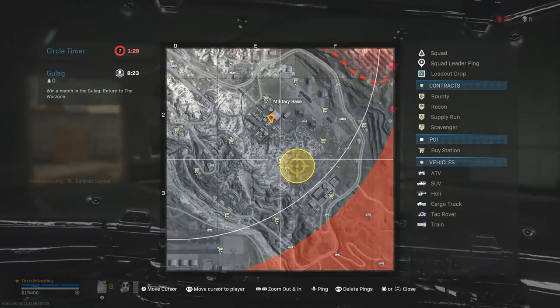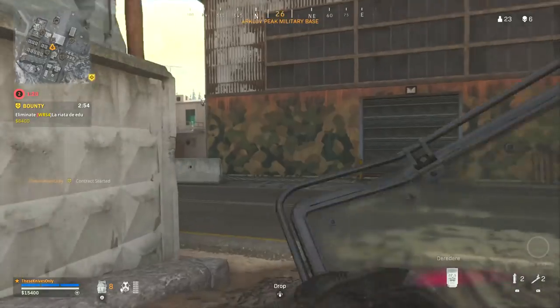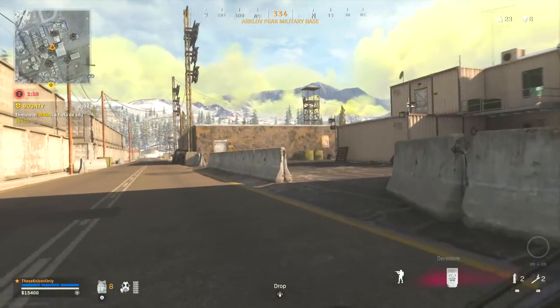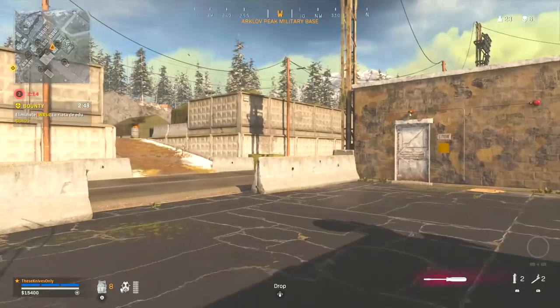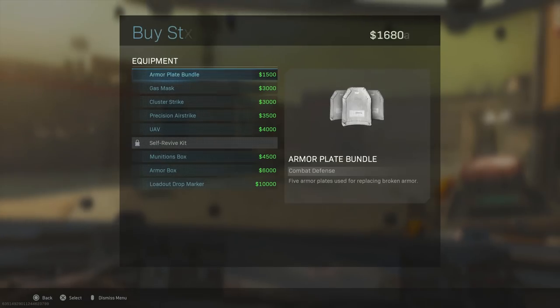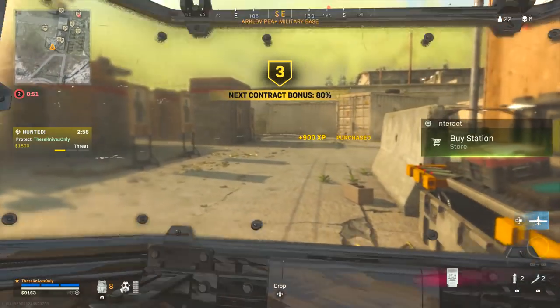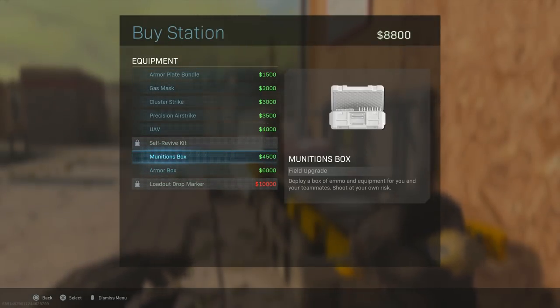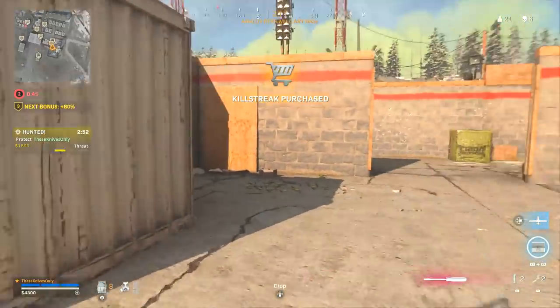We'll wait for this bounty to be done and snag a bounty in here. There's a dude behind us — I knew going to that buy station was a bad idea, that's why I didn't do it. Let's hit the buy station at Shoot House, clear it out, make sure nobody's camping. I saw in the patch notes that they nerfed C4s and I'm not entirely sure how that's going to work for us.